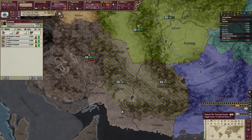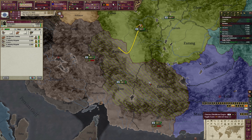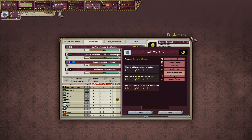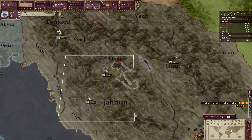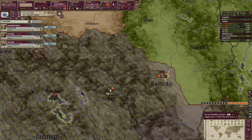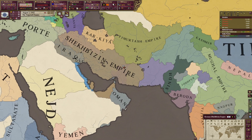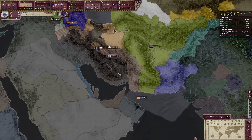It turned out Scandinavia had sphered them like two years into the game, which caught me off guard. In the newer updates, Scandinavia was given a little island off the coast of Iran, so they have even more reason to sphere countries in the region. Scandinavia joined the war, making it a lot harder, but my army tech wasn't actually that much worse than expected. I was able to pull off a win and get one small state that gave me access to the coast, which was enough.